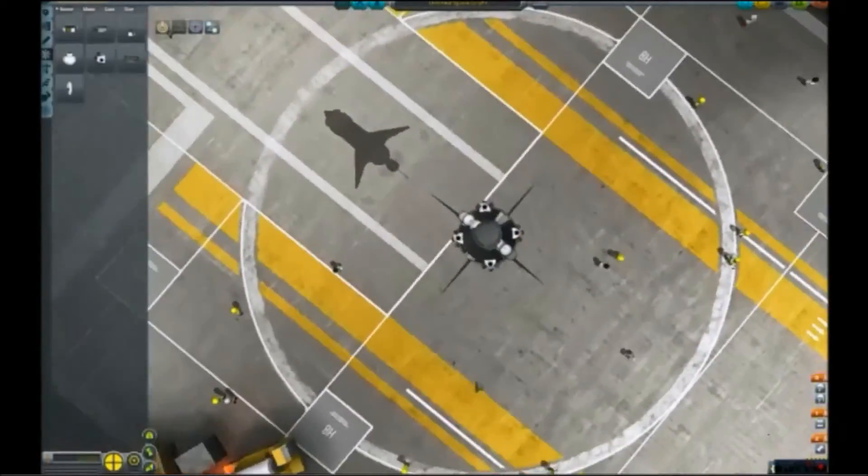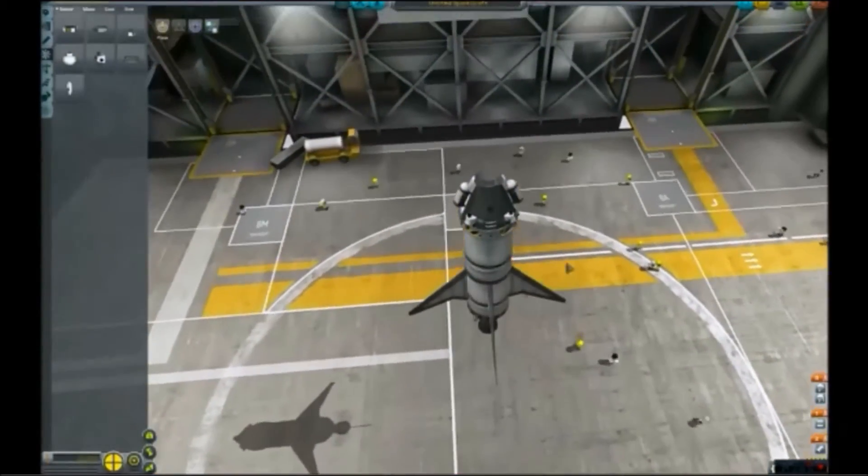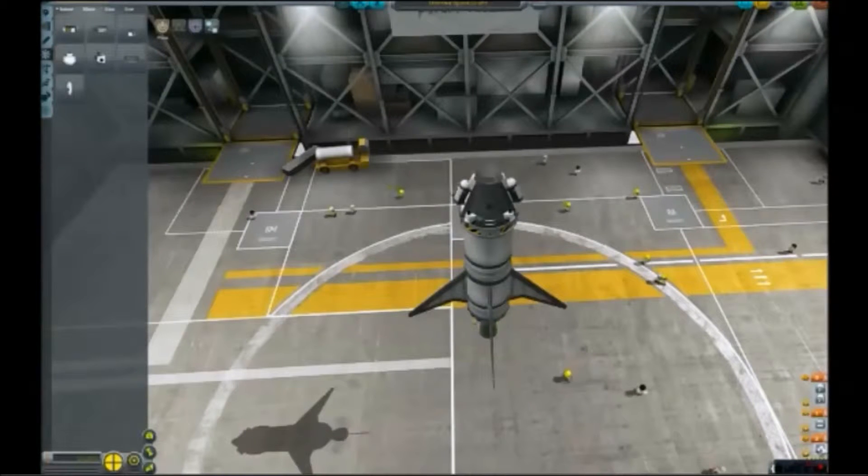I also have four wings on this ship so it is balanced throughout the flight. If I had three wings it would be a little less balanced, and if it was two it would not be that balanced.